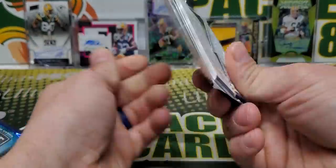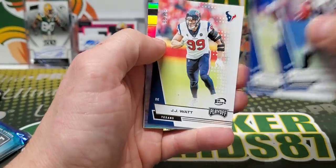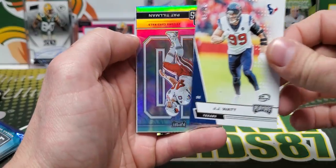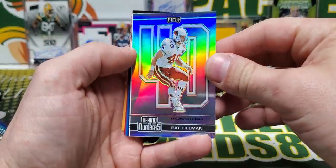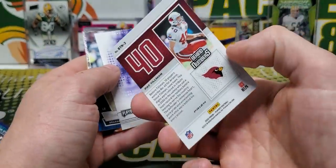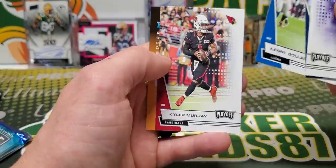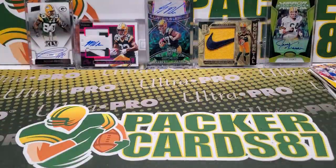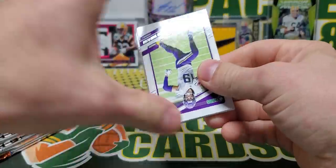Last pack of Playoff 2020. Out of 99, JJ Watt. And Pat Tillman Behind the Numbers — that's pretty cool. These look like they should be numbered because the shine to them is so good. Patrick Queen, rookie. That playoff was decent. The silver cards are so nice.